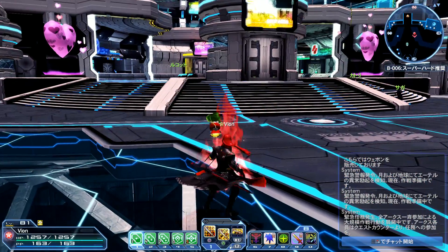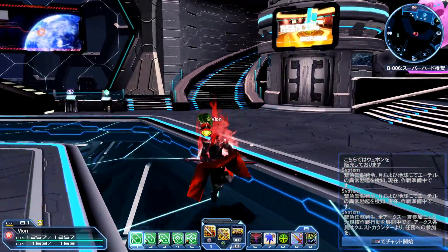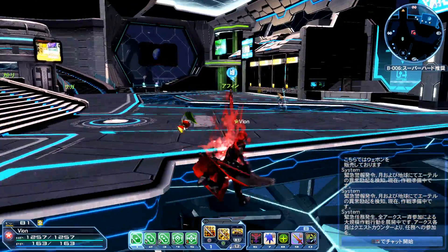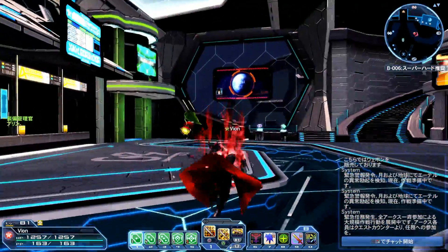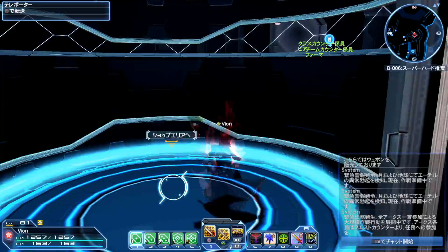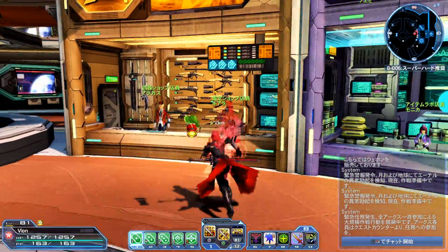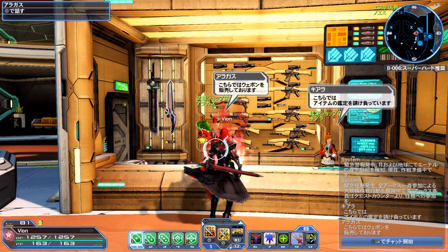Let's get to it. Today's NPC is the Tekker. The Tekker is the individual who actually identifies your items. First and foremost, if you start from the gate area, all you have to do is go to the shop area from the teleports here, and the tech area will be here on the left.